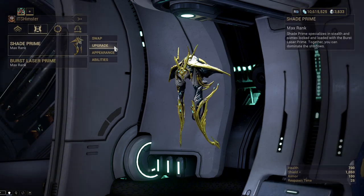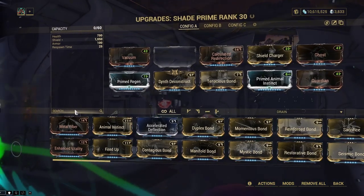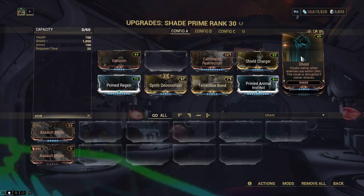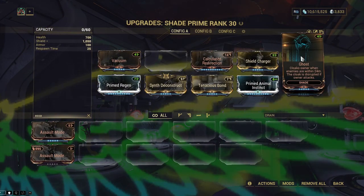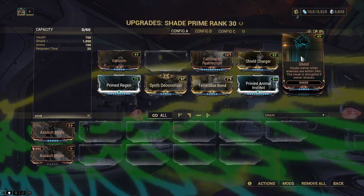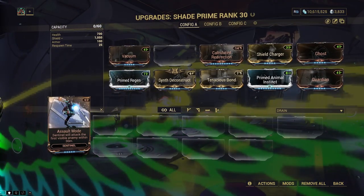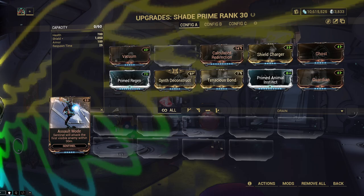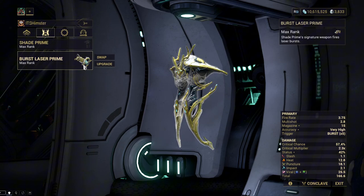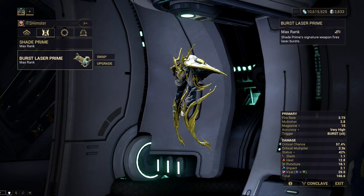Of course, Shade Prime Companion with Ghost Precept is used. After some testing, I discovered that if you have Assault Mod on, the Ghost Mod would stop working — even though the description says that the cloak is only disrupted when the owner attacks. This is probably a bug, but if you want to use this mod, you'll have to remove Assault Mode, which means your Sentinel can't attack anymore.